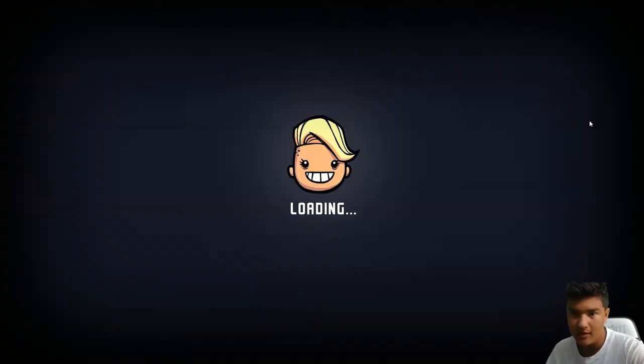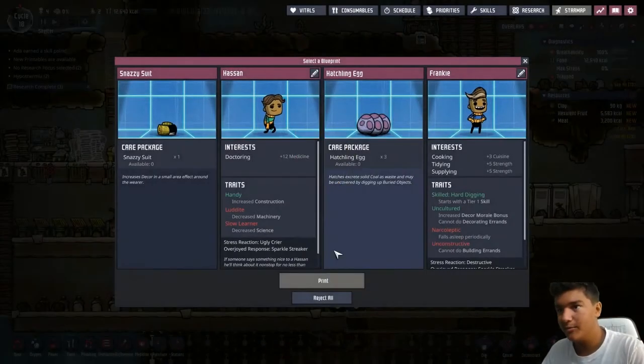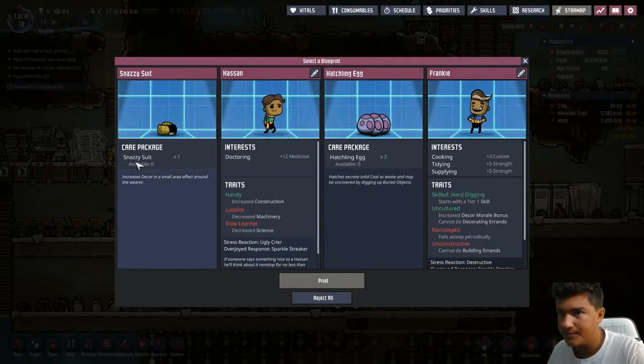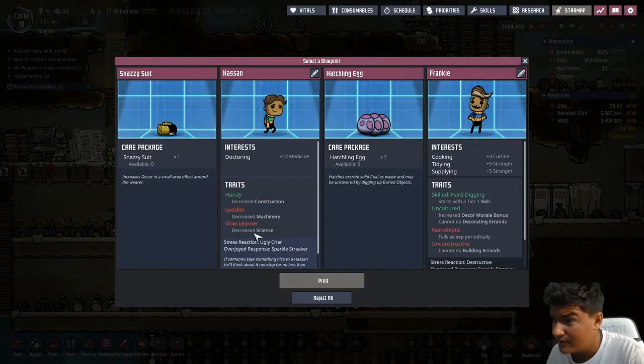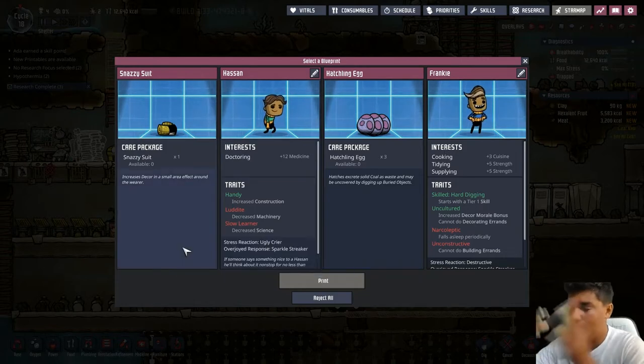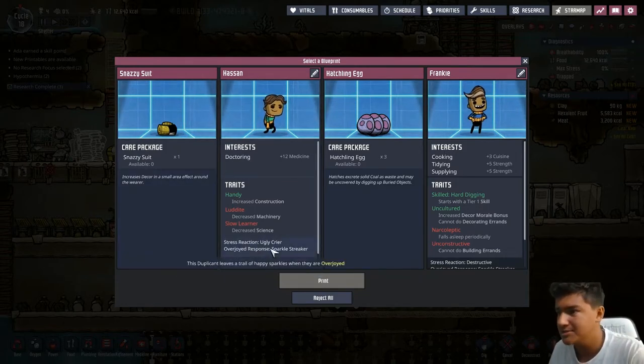Cycle 18 of our colony shelter. So, last time we were here, we were dealing with our big problem of air — we were fixing the carbon problem, which killed our last group.